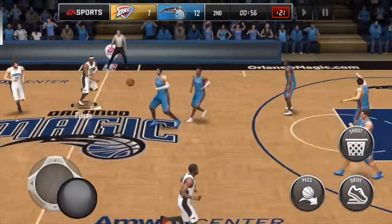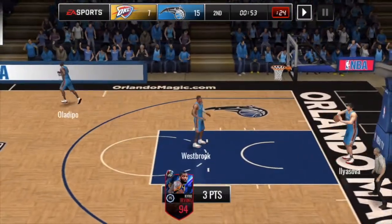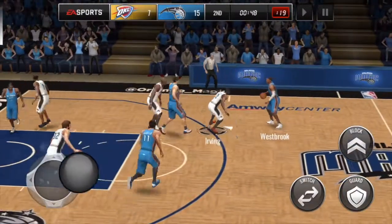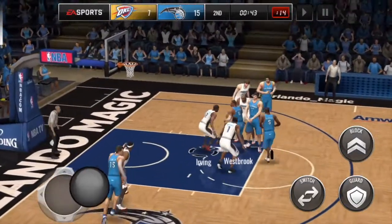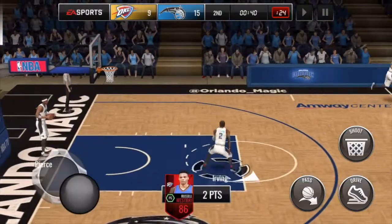I didn't waste any clock by pressuring him halfway up the court. Autoplay again — Westbrook brings the ball down, turn off autoplay about here, step out to where he stops, spam steal — didn't quite work, but that's fine, you're not going to get a steal on every possession. I'll never harass the opponent's point guard as they're bringing the ball down — it just wastes too much clock and it's so hard to get the steal compared to waiting for them to be stationary.